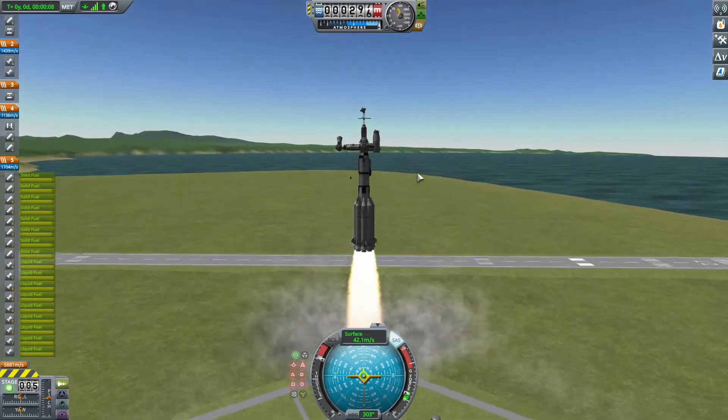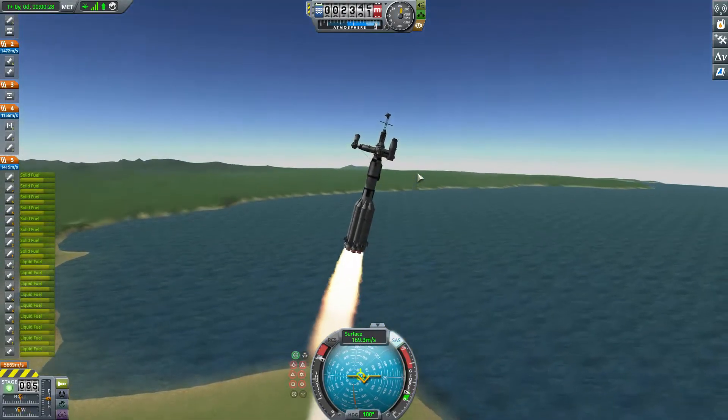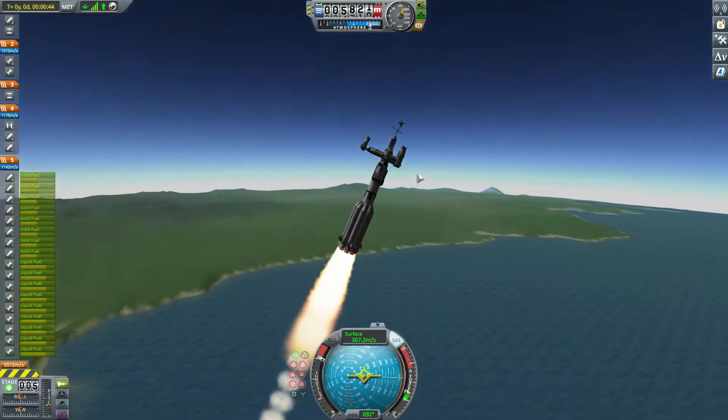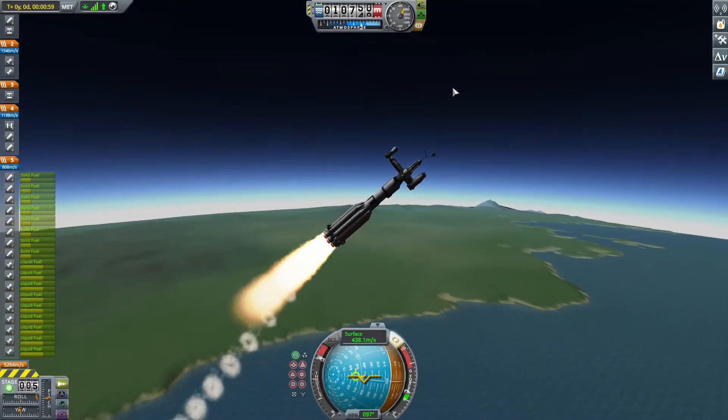And the liftoff — look at it go. This thing is crazy, especially if you are having a house on top of it. You might notice I'm kind of struggling with flying this thing, because it's pretty unstable.